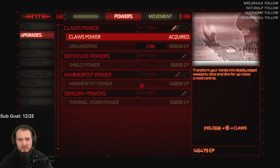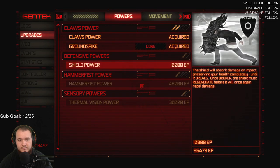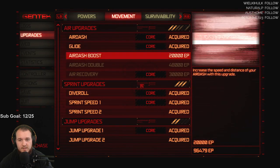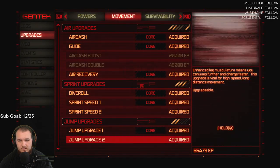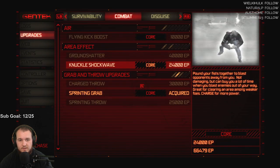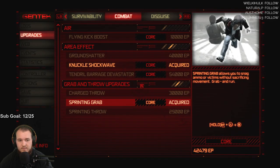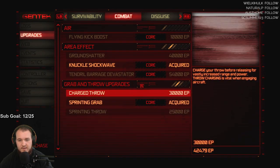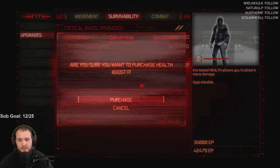We got 146 from that last one. I'll take that, it's a core ability. Movement acquired: air recovery. Okay, acquired. Knuckle shockwave. Printing grab — we already acquired that one. The health boost.